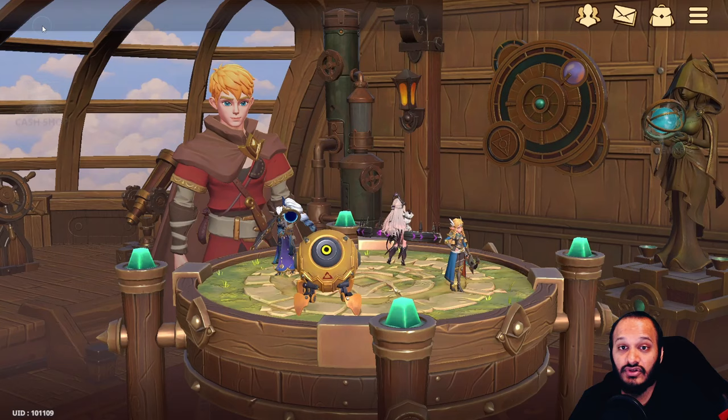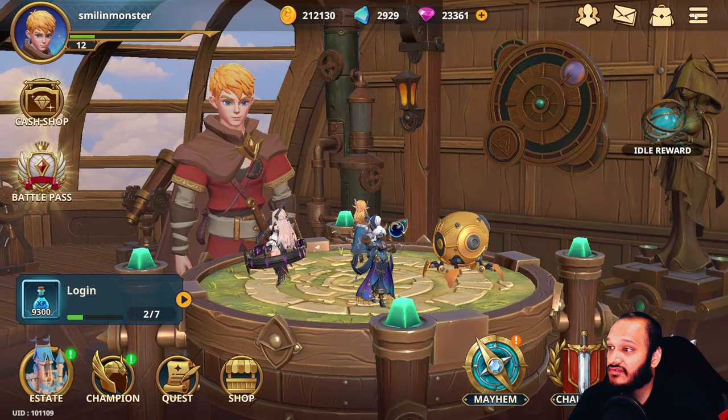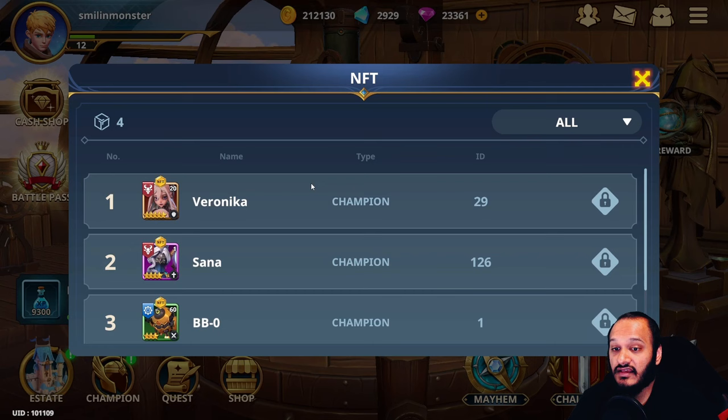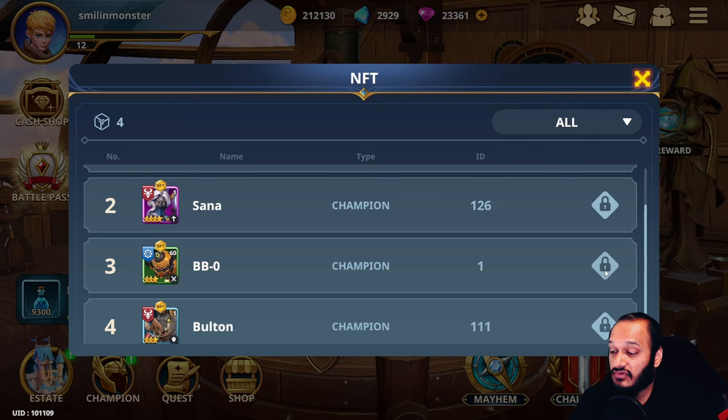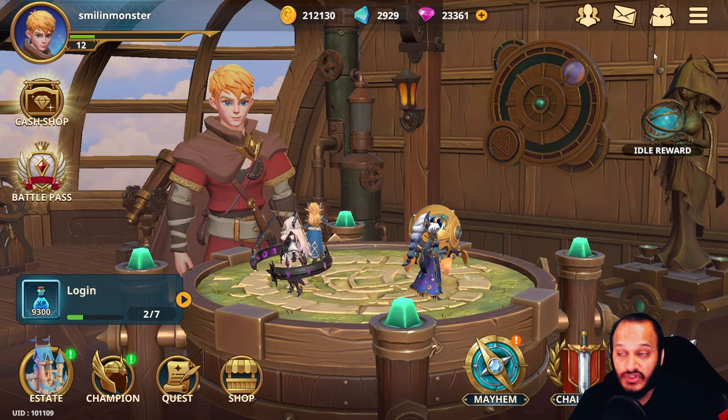The next question is how do I use my NFTs. If you've already bought them and linked your Gala account, click on the settings icon, go to NFTs, and you'll see the NFTs currently in your Gala Games inventory. Click on the padlock icon — when you first click it, it's unlocked. You need to lock the NFT champion to your account, which makes it non-tradable and bound to your account. If you want to trade it later, just unlock it, but you won't be able to use it in-game while unlocked.